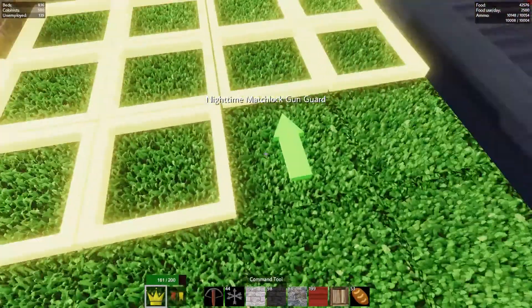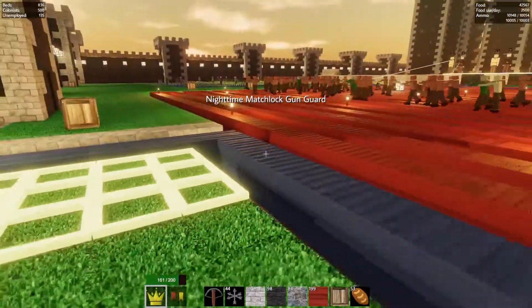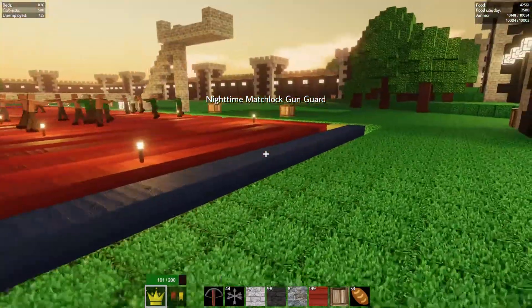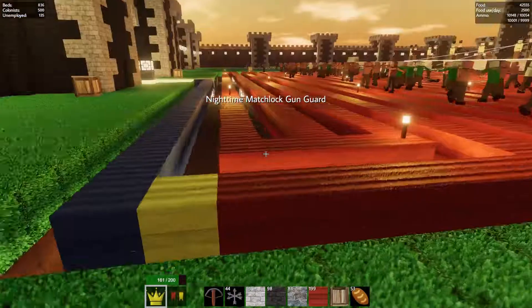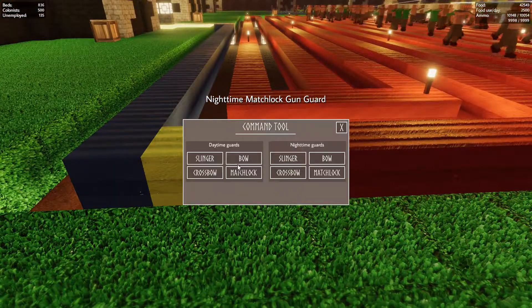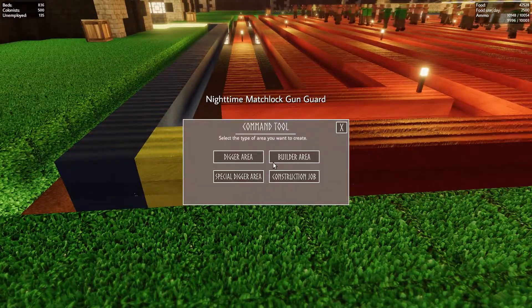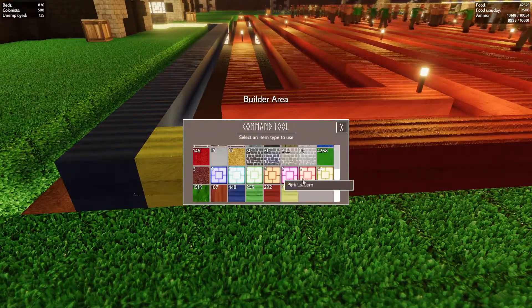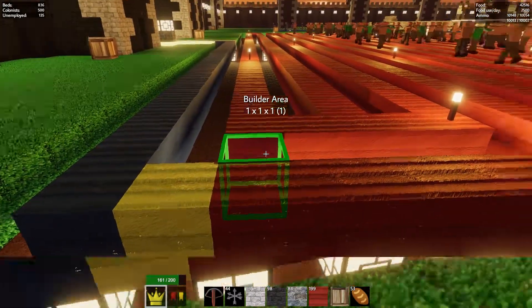Stick in a couple of matchlocks. Don't worry, they don't shoot each other — they know to duck when they need to. So that leaves basically filling in this entire pattern. All I'm going to do is go to construction, build, and red. We are going to build red from there.